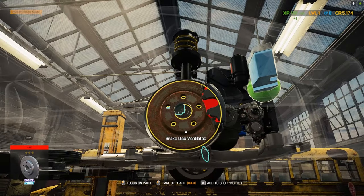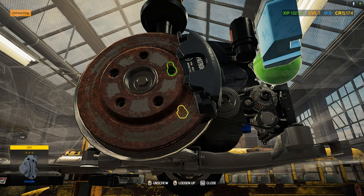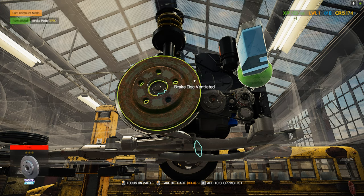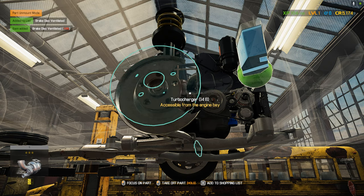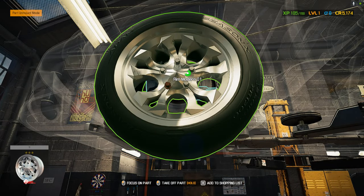Nice clean rim — but oh yeah, that rotor is nasty. In reality you'd see rust on the edges, but rust in the middle here is a bad sign. These pads are actually really good, but this rotor is terrible. Add it to the shopping list. Let's go around to the other side.